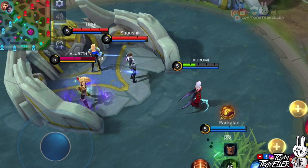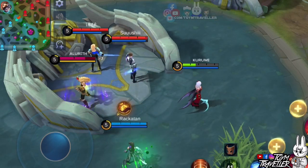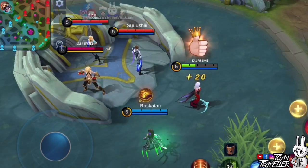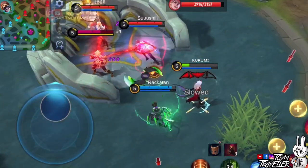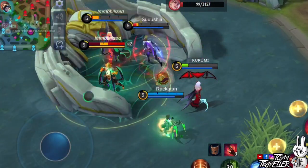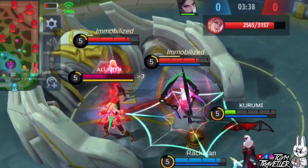Next, we tested Hanabi, whose first skill bounces damage toward nearby enemies. Take a look at how massive her damage becomes with Carmilla's ultimate skill. Even though Hanabi was only level 6 and had not farmed well yet, the damage output she dealt was extraordinary.